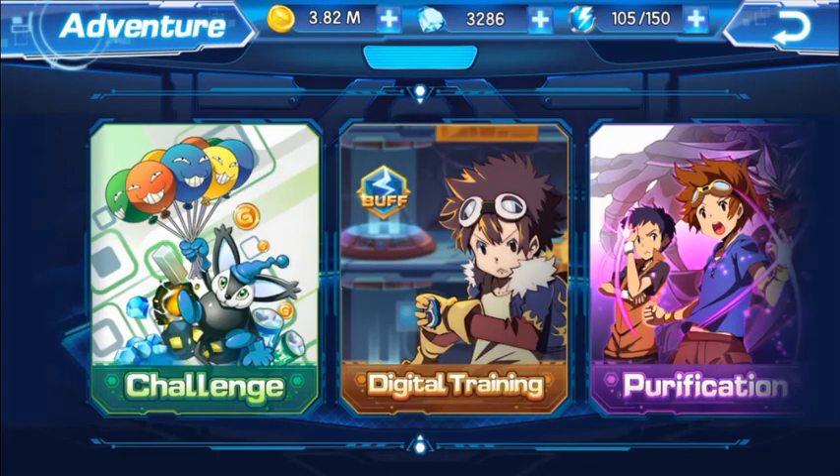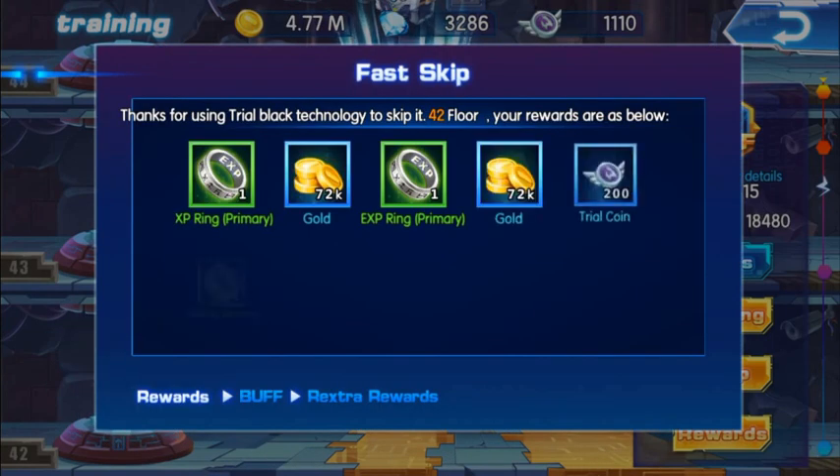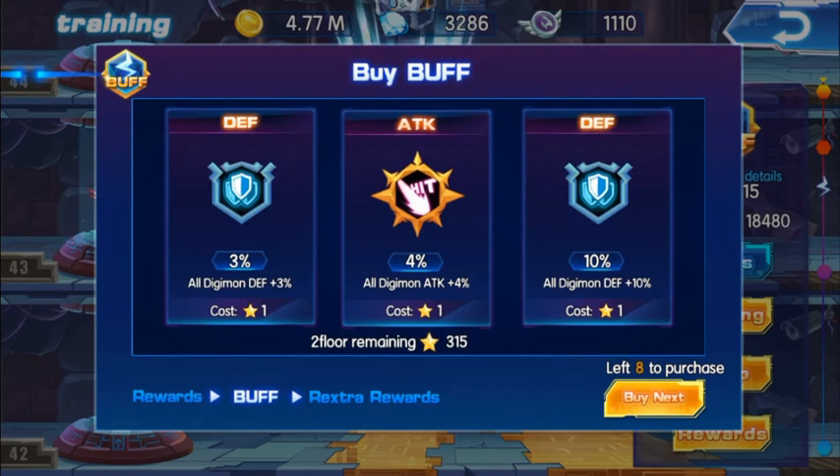Tip number 20 — this is very important. In digital training, always skip to save time rather than doing battles one by one. When you go to a higher floor, like floor 40, have all your ultimate skills ready so you can try hard mode. The priority order for buying stats in digital training is: number one attack, number two critical, number three life steal, and number four defense.